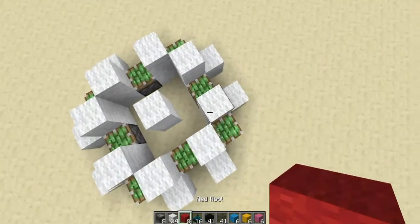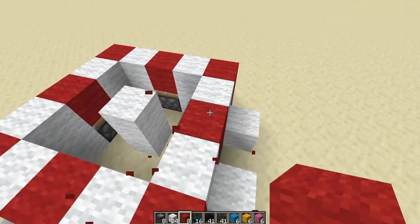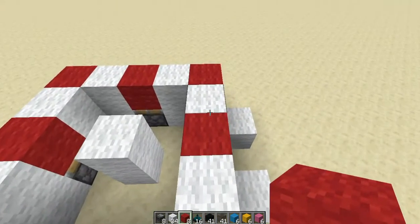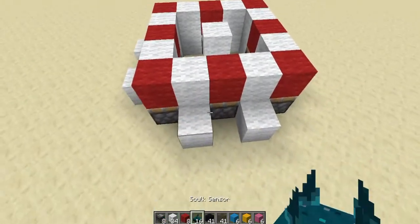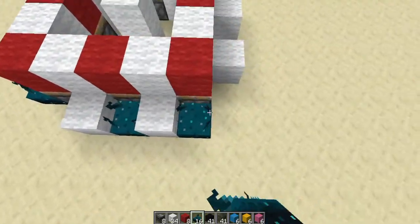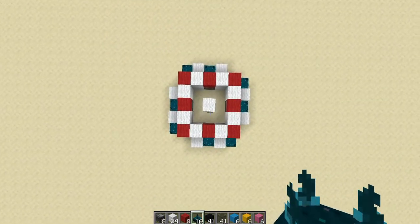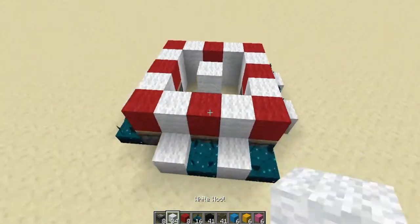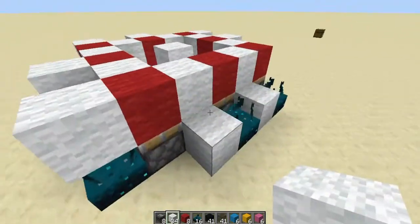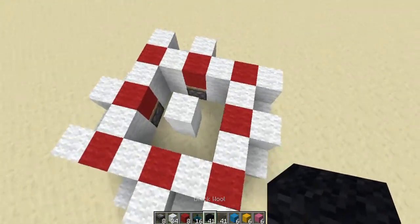Now grab your eight red wool and place them like this. You don't need red wool — I just like to color code because these will be the ones that actually turn the light on. Then take your skulk sensors and place two like this, two like this, two right here, and two like so — so you have this shape. Then come off with your white wool and place on top of each of these skulk sensors two more. And that is it for the wool parts except for the black wool which is part of the design.